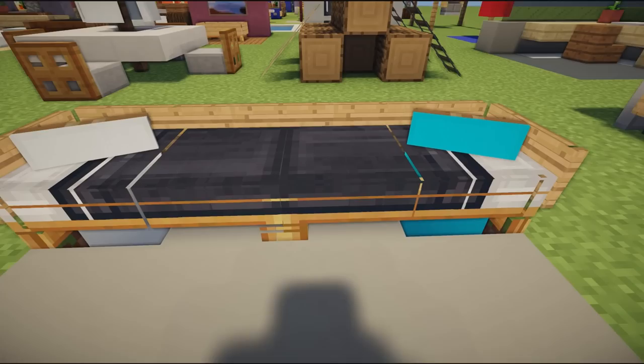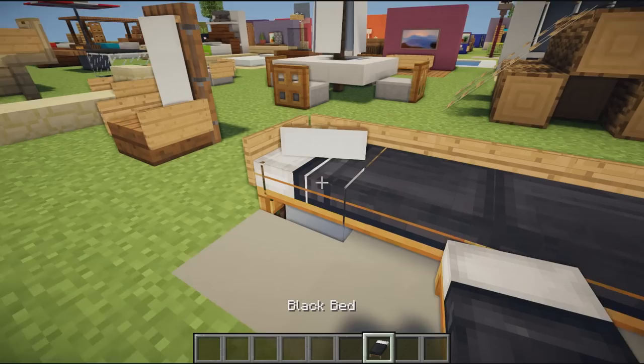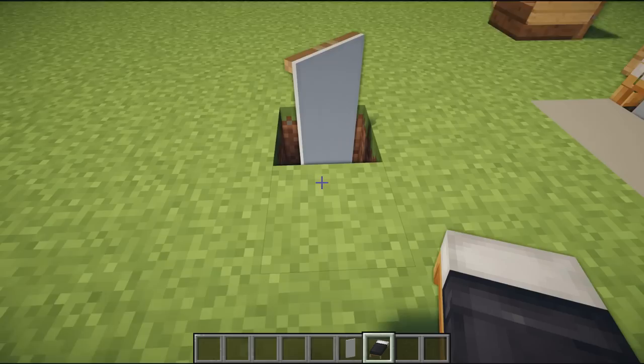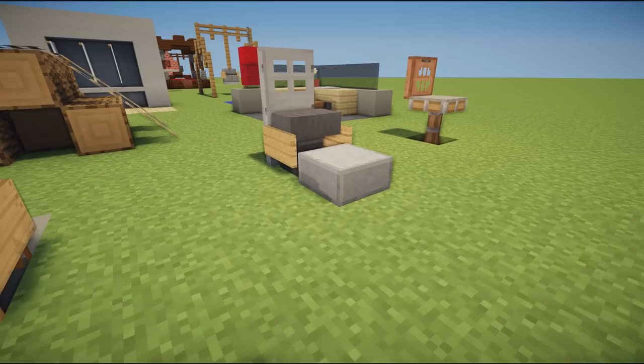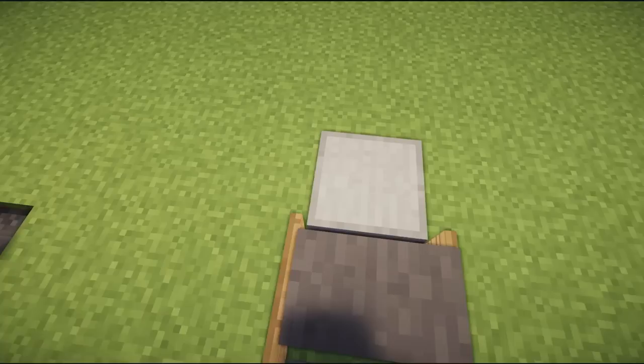Moving on, we have a very awesome couch design using beds and banners used as pillows. You simply break a block in the ground, place your banner down, and place your bed going in the direction of the banner. The banner appears through and looks like a cushion, which is a very effective design. Signs going the entire way around give it more of a couch look.